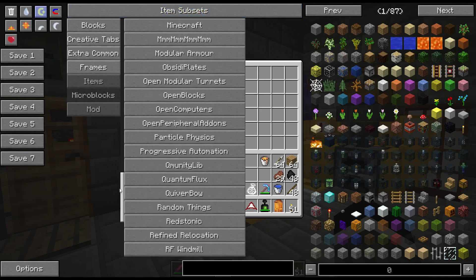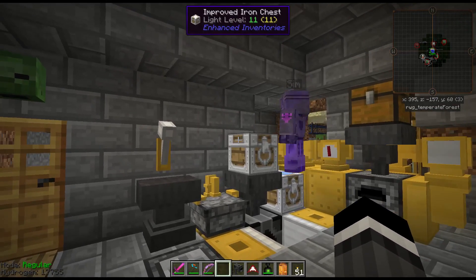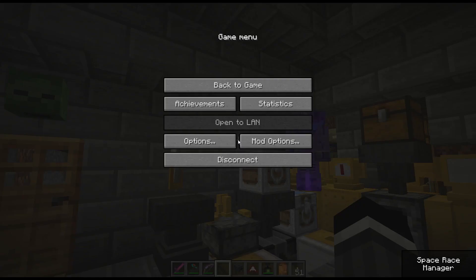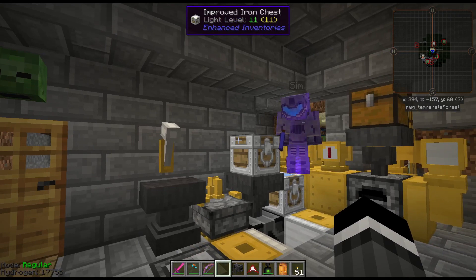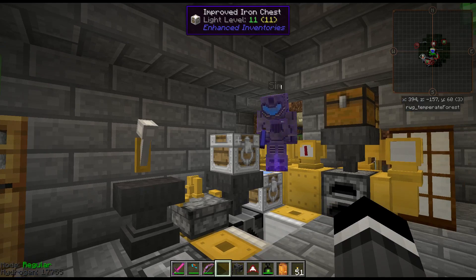One thing I almost forgot: when you first open this up you'll have this space race manager in your face. This is from Galacticraft. For right now you can just close it, and if you want to get back to it, hit Escape and go to the lower right corner. Galacticraft is huge and difficult — I never even got that far in the testing anyway.